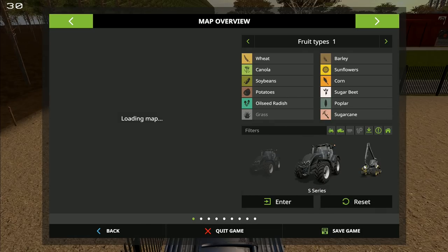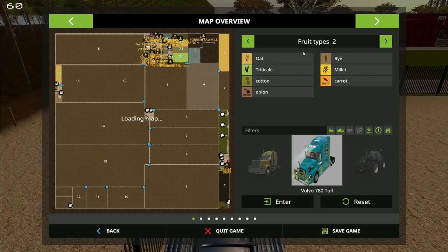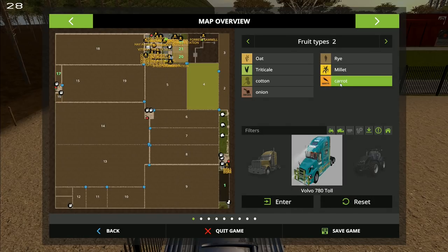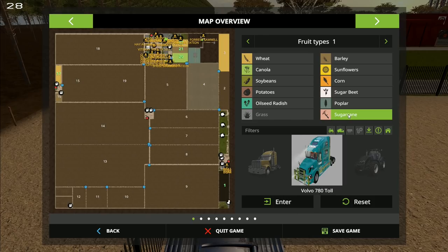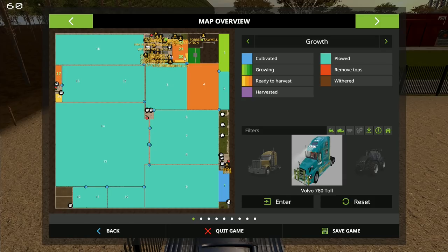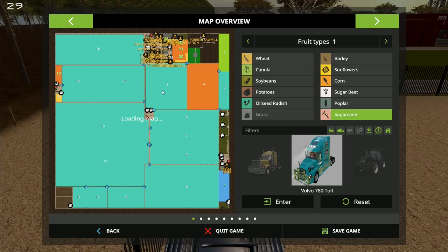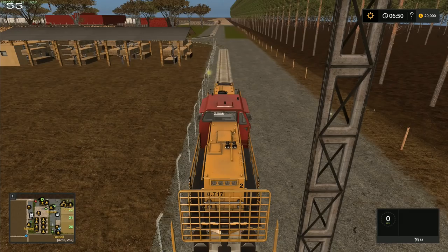So that's what you start with on this map. We've got field 17 over there planted with wheat, and the fruit types available include carrot, millet, rye, oat, triticale, cotton, and onion — plus your standard crops and sugar cane from the 1.5 update coming fairly soon. Looking at growth stages, the field of wheat is ready to harvest, we've got more fields ready to harvest, and field one at the bottom is ready to cultivate. Field 22 has barley and some canola ready to go as well.